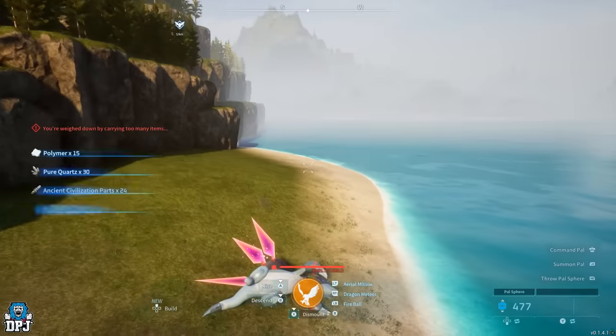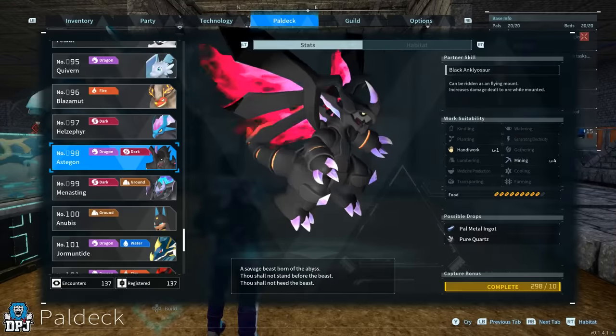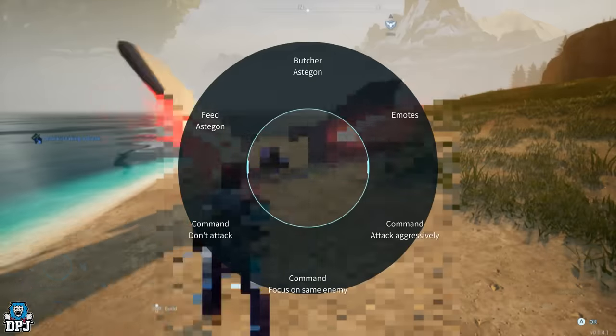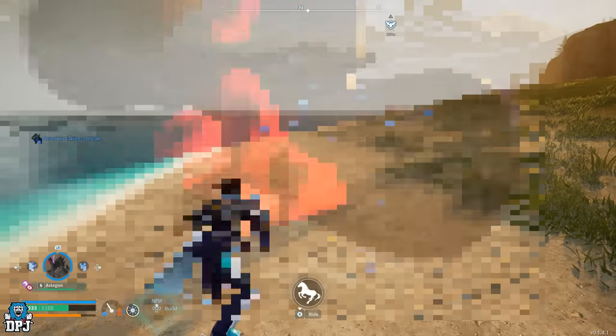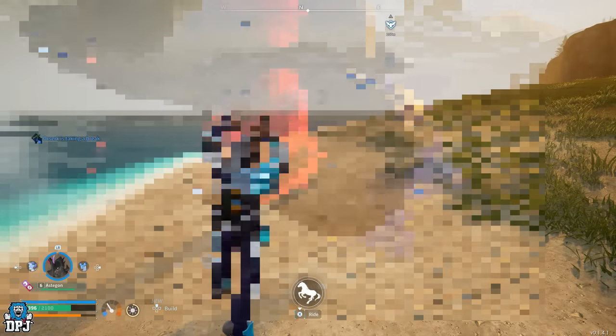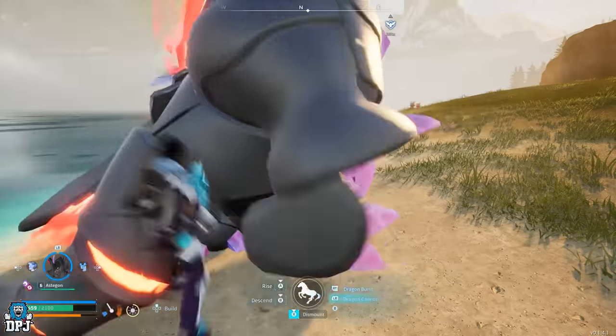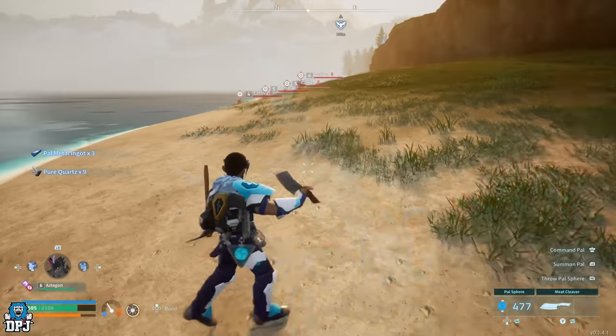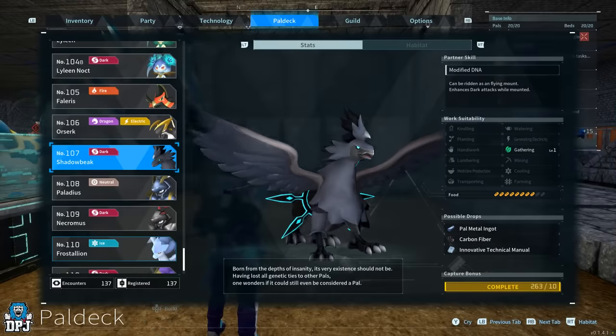There are many mountable PALs in this game which drop some great items. For instance, Astagon drops PAL metal ingots and pure quartz — you can use this glitch to get an infinite amount of those easily. And if you're thinking what I'm about to say — yes, there are PALs you can mount which drop those technical manuals, like Shadowbeak. Yes, this works with him too.